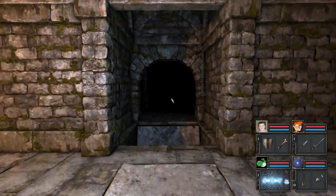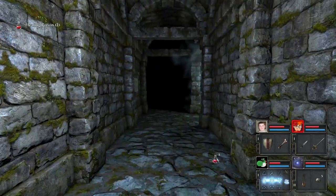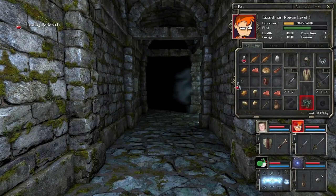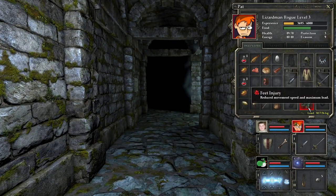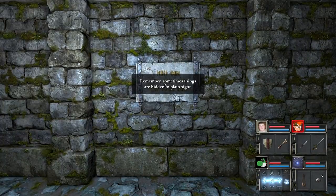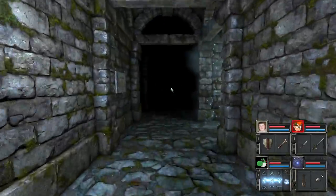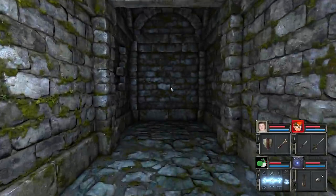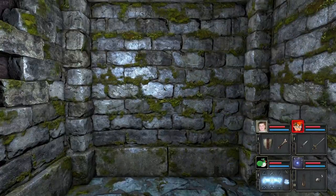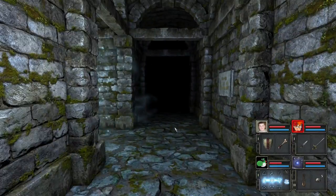I should actually show you - you can fall down holes if you want to. It doesn't kill you, well it removes your health and your feelings a little bit. And also, apparently you get a reduced injury here. Remember, sometimes things are hidden in plain sight. What could that be referring to? Something about plain sight.